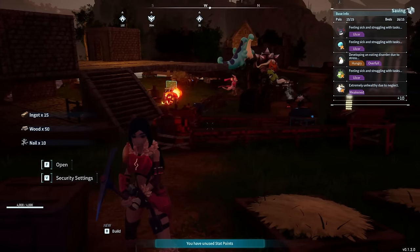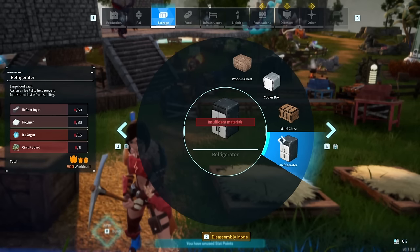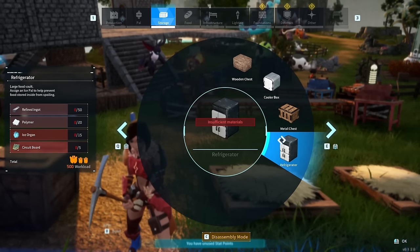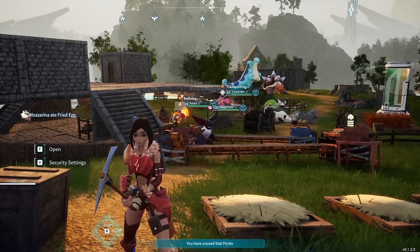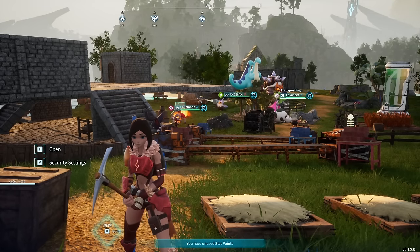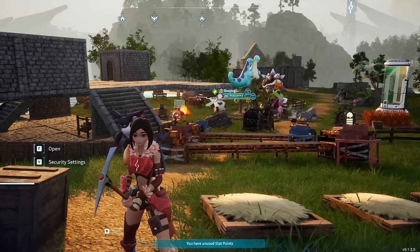Then go up and cancel the build, and if done right, it should duplicate your items. This is extremely helpful later on when you get to more complicated materials like carbon fiber, polymer, circuit boards, refined ingots, things like that. That's when it gets really helpful because it starts to get more and more tedious to get these things — quartz, coal, sulfur, and all the other materials you need.